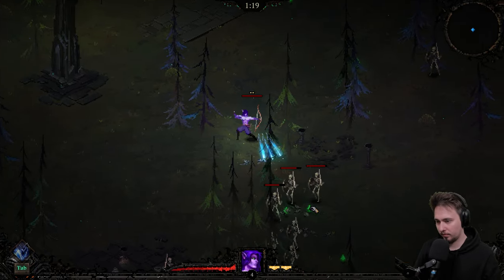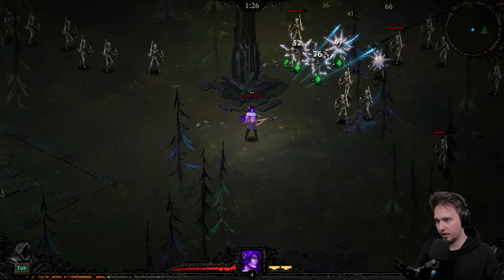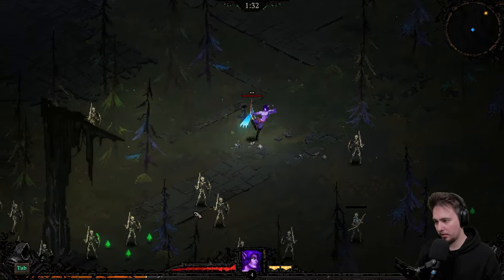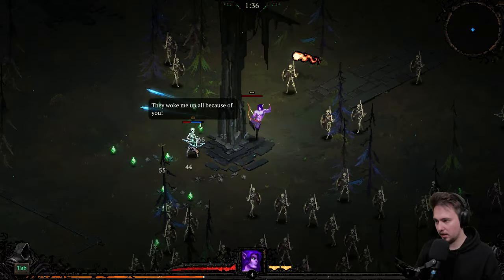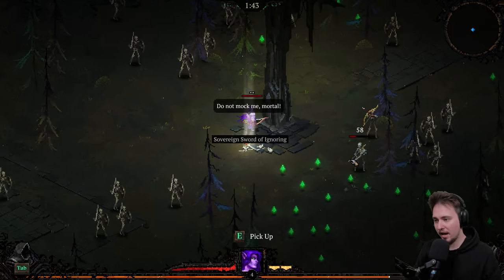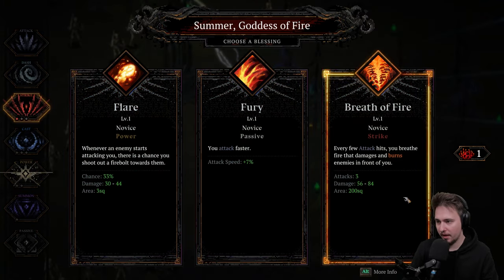A combination of chill and thunder — I feel that's good. We're shooting a lot of arrows, and they're going through those enemies quite easily. Oh, there is a boss or elite! We don't have any weapon, and we got the fire goddess — Breath of Fire. We can go with that, or your attack speed increases whenever an enemy starts attacking. There is a chance you shoot a fireball towards them. No, let's go with the attack speed.